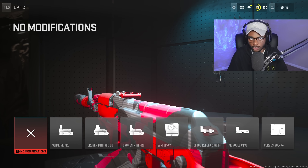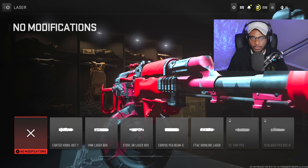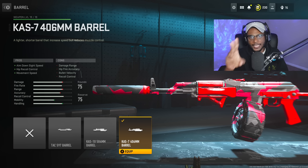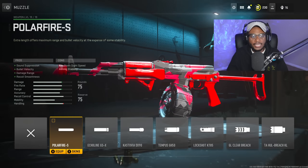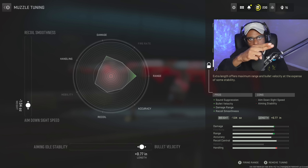No optic needed — iron sights are crystal clear and we don't need it for longer ranges. Same goes for the laser — skipping it. For the barrel, we're rocking the CAS 740 6mm barrel to bump up ADS speed, hip recoil control, and movement speed — transforming this LMG into an assault rifle. Tune it to negative 0.26 ADS and negative 0.13 aim walking speed for close range handling. For the muzzle, Polar Fire S works best — giving sound suppression, bullet velocity, damage range, and recoil smoothness. Tune bullet velocity to plus 0.77 and ADS to negative 1.04 for the best of both worlds.